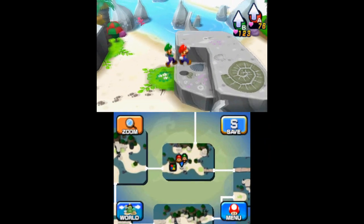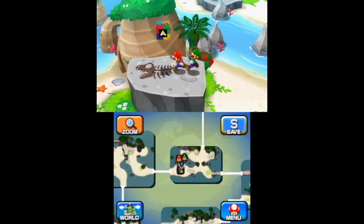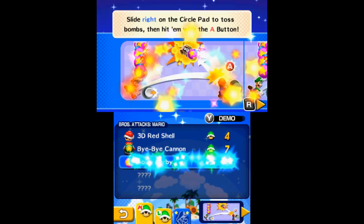Head right to the next area and jump to the top of the cliffs on your right. Spin jump left to collect the tenth and final attack block. This will unlock Mario's Bomb Derby Brothers attack.